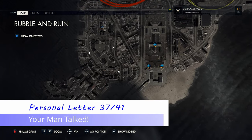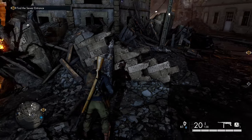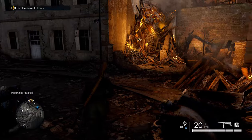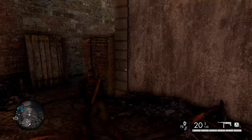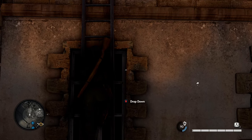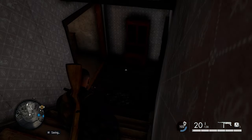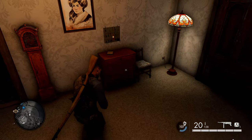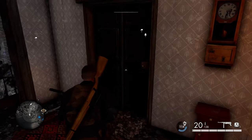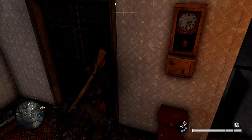After picking up that classified document, head east just a little bit toward this building marked on the map. Go prone to crawl underneath some rubble. You can blow up the front door with a satchel charge, or head around the backside to find a ladder up to the second level. Come down the stairs to the first level, grab a key from the key rack above the dresser, then use that key to unlock the door upstairs and find your next collectible on a desk.